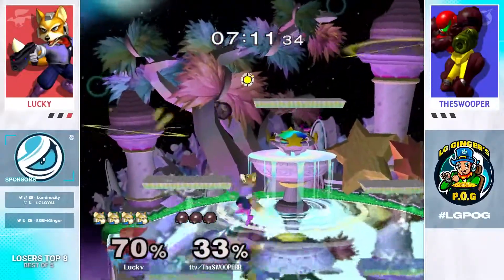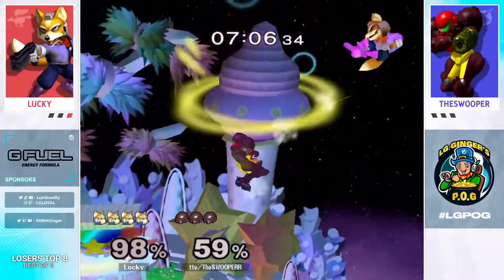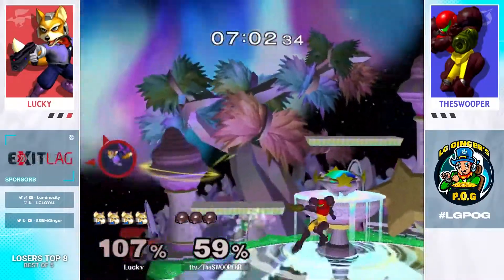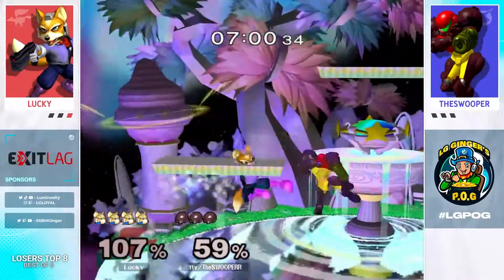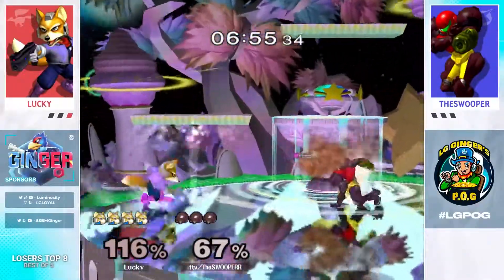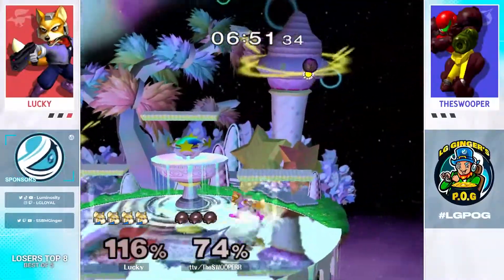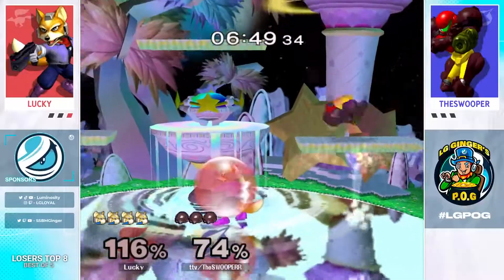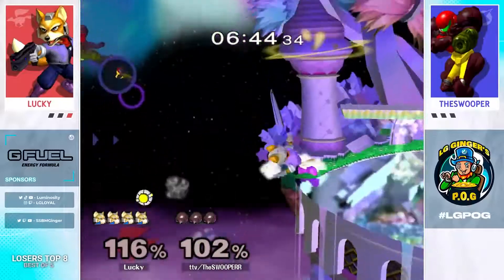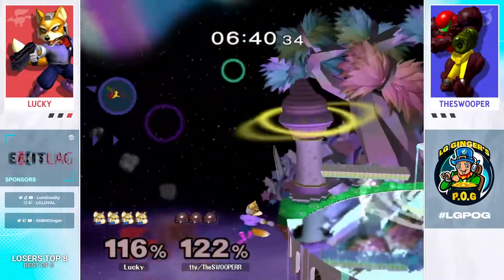I hate to bring up Zammu because I love Zammu with all my heart. But it's just kind of night and day, right? Somebody that understands how the matchup functions pretty clearly, and another person who is less familiar with the matchup. Wave dash off nair — not quite working out. Lucky's just not putting himself in the spot that would get covered by that back air or nair. When he does cross it, he's just attacking the side platform. This is looking so tough.